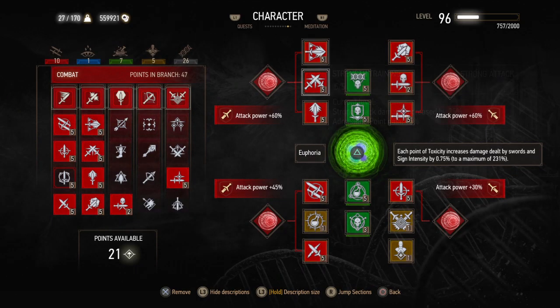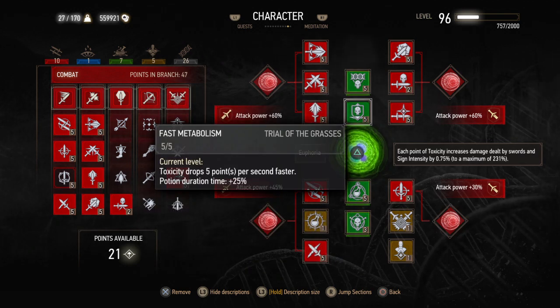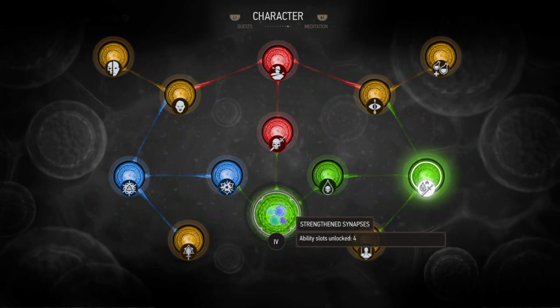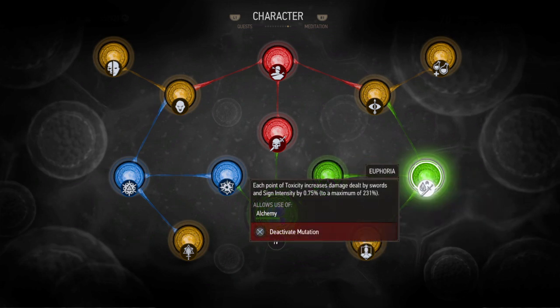It's by no means necessary to have 96 levels — you can complete this build around level 40 on your first playthrough as long as you waste no points, or simply use the potion to respec. As far as mutation is concerned, absolutely do not unlock the entire tree as that will cost a vast sum of mutagens and non-returnable skill points. You simply want to unlock Euphoria — this is the absolute best ability, the only one that is consistent.